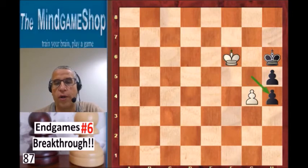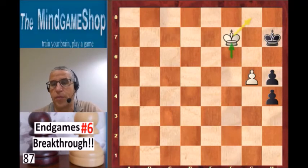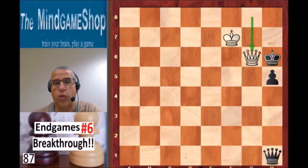The variations are very much similar to what we just saw. Let's look at one: g takes h4, then we have g5 check, king h7. Now very important is to not keep running with the pawn — if you play g6, the king goes to g8 and covers the promotion square. You have to play king f7 to keep the promotion square in white's hands. H3, g6 check, king has to play, g7, h2, queen, queen. And as we just saw, queen g6 is checkmate.